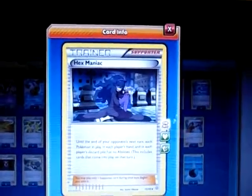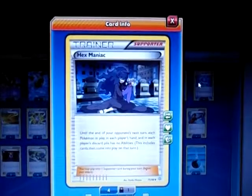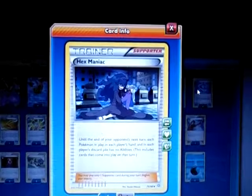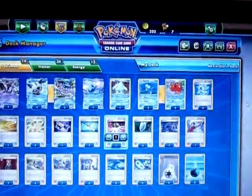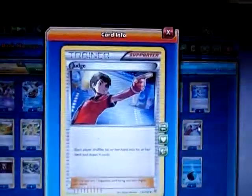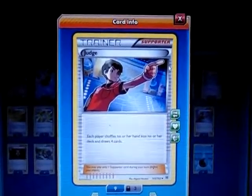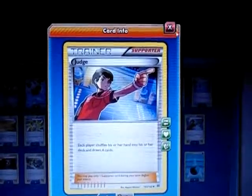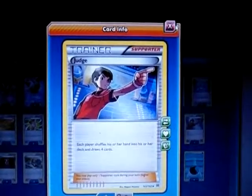I play one Hex Maniac just to shut down abilities like Volcanion, Mega decks, and Greninja Break — all those abilities, just in case so they can't knock out my Glalie. Glalie is very hard to knock out — most decks two-shot Glalie, like Mega Mewtwo, which needs to get enough energy out. I play one Judge, which makes each player draw until they have four cards. I can use it with Glalie EX or to reset a big hand — even first turn, which is good for stalling.